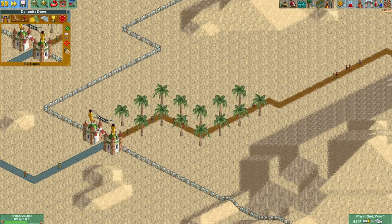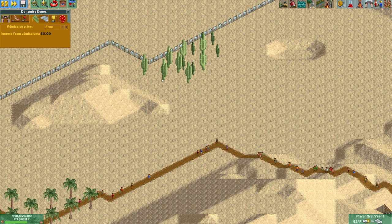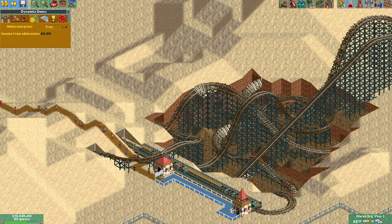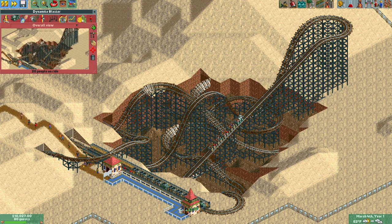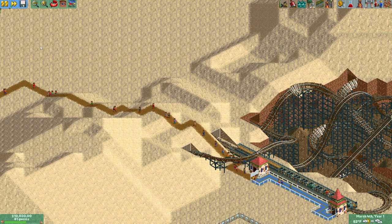As you guys were letting me know in the previous video, I can charge for rides and for the park entrance, but if guests pay for one, they're less willing to pay for the other. So if this is anything like Roller Coaster Tycoon 2, I'm going to leave the entrance at zero and maximize the earning potential from rides, because I think with rides you have the potential to earn more versus at the gate.